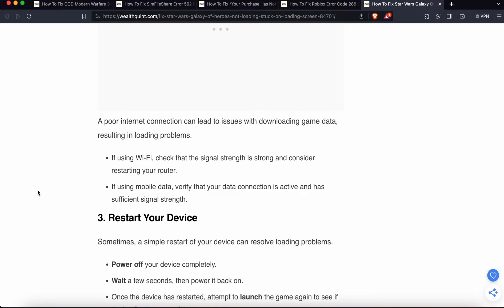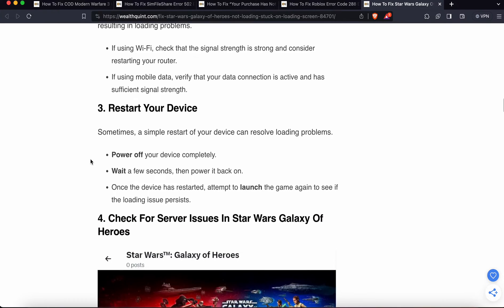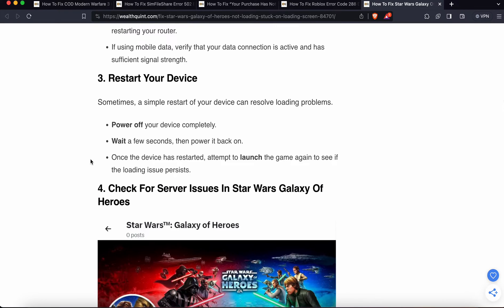Check that the signal strength is strong and consider restarting your router. If you are using mobile data, verify that your data connection is active and has a sufficient signal. Check that both connection options are working well before moving to the third step.